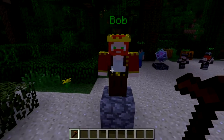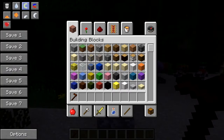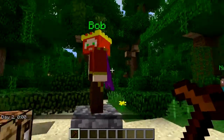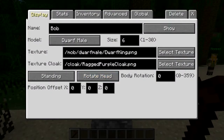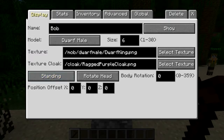Let's have a look at him now. Before the sun goes down and I get myself murdered by a creeper or something, let's put the sun back up. There he is — there's King Bob the dwarf with his cape, looking rather dashing. There are a few other things you can do. You've got standing, walking, sitting, and lying. And standing sneaking, sneak walking, and dancing.